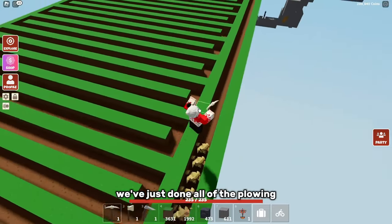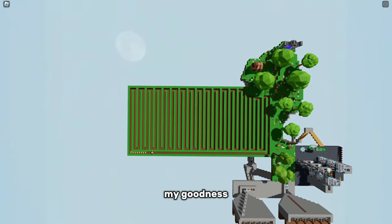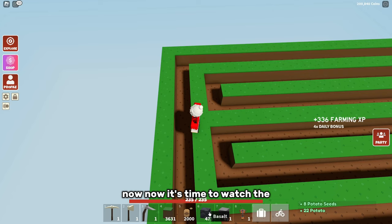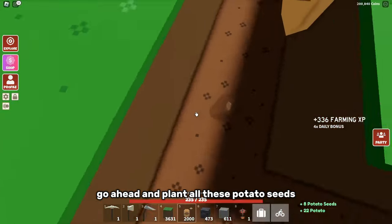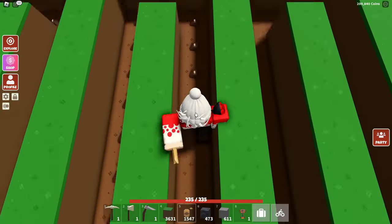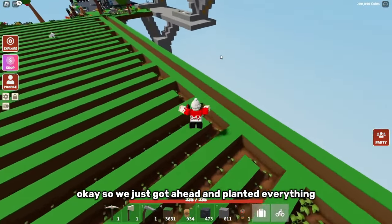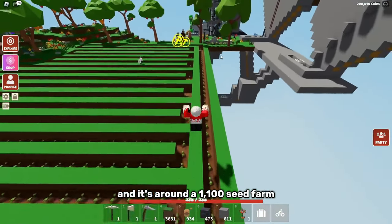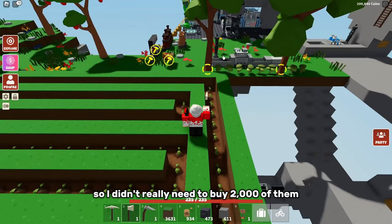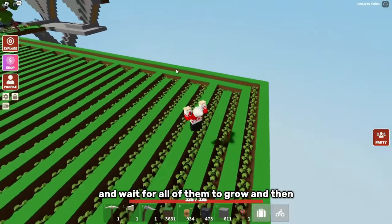We've just done all of the plowing needed for this farm — oh my goodness, that took a fair while. Now it's time to actually plant all these potato seeds. We've just gone ahead and planted everything and it's around a 1,100 seed farm, so I didn't really need to buy 2,000 of them. Now we're just going to wait for all of them to grow and then set up the macro.